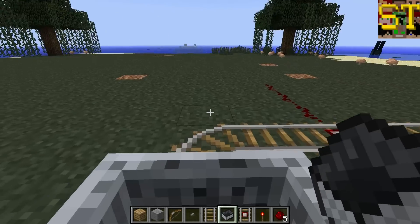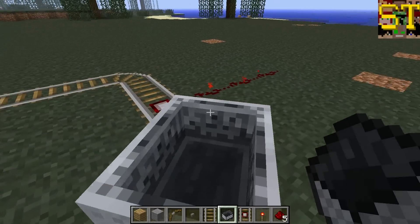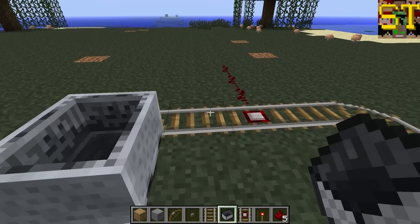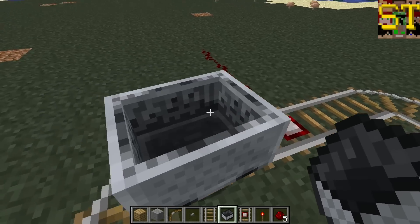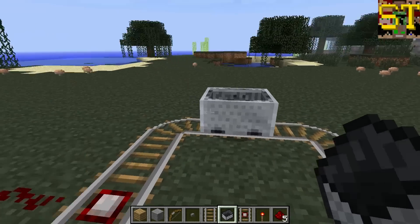When a cart comes up and passes over a detector rail, while the cart is on the detector rail square, the redstone will become active. Once the cart is off of the square, it will become deactivated. As you can see, as the cart approaches the square, it is active and then deactivated. Simple as that.